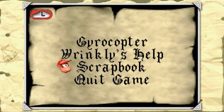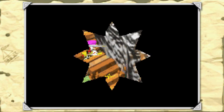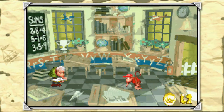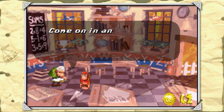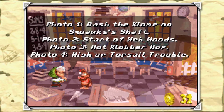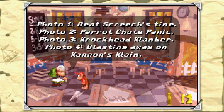Let's go show off what the scrapbook hints are like, because they're actually pretty good. I believe we start getting them around Krem Quay, so we'll visit Wrinkly there. As you can see, each photo on the page corresponds to one of these hints. I'll show it off in a different way - I'll quit the game, re-input the coin code, and come right back.